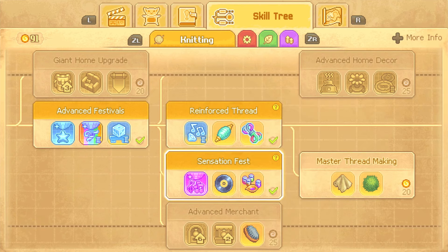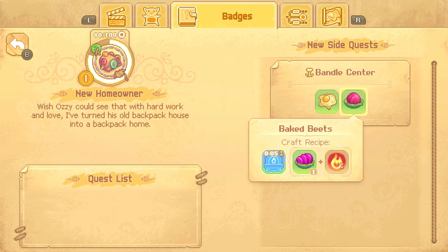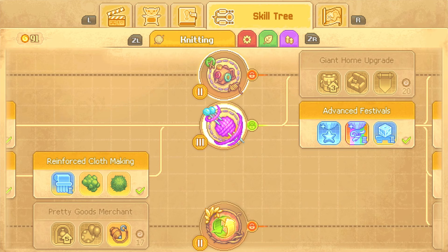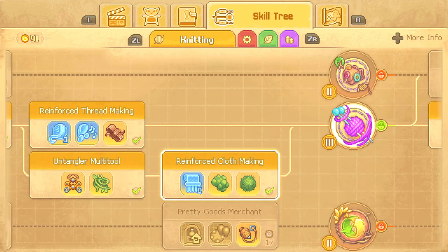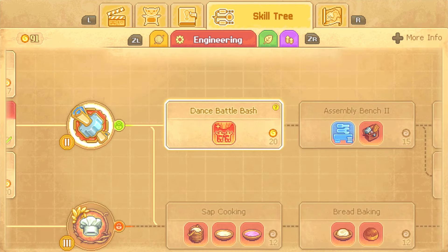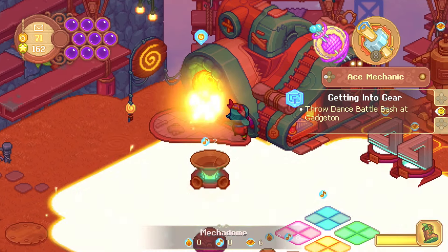Install party machine. Party machine in Mechadome — why is it worded like that? At least it's right here — I can just pretty easily... go there. Oh yeah, look at that — that's actually really easy. Bring Groove Spinner to Aster — no, that's something else. Throw dance battle bash at Gadgeton. Well hold on — before I do anything else, let's go to sleep because I am maxed out in levels here. That has not happened to me in a long time, actually.